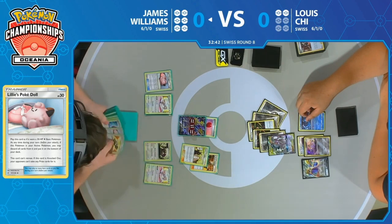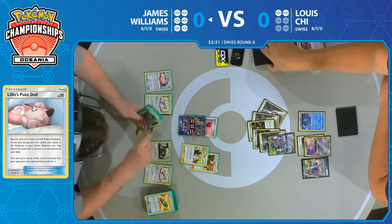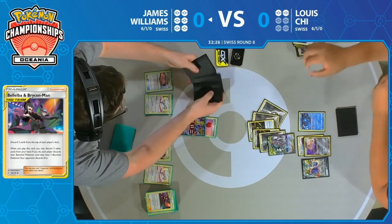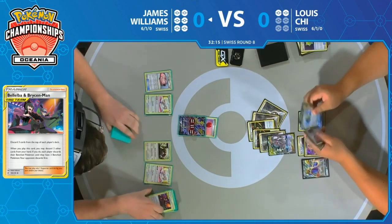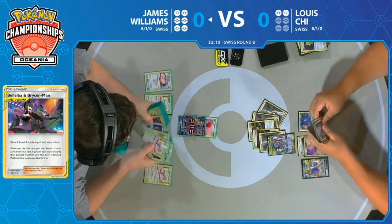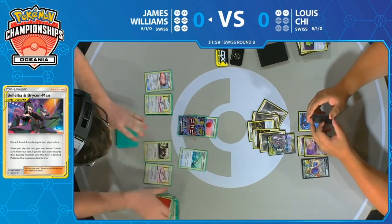James plays the Cynthia & Caitlin for the first effect to get back a supporter — and that's the Bellelba & Brycen-Man. I think there are three of those left in James' hand, so mill three here. Now there should be ten cards left in the deck. One move he could do is attack with the Mewtwo & Mew — it takes a hit, and you still have the Lily's Poke Doll on the bench to bring up from Fionn. So he can always buy that one extra turn. If he has the two Bellelba & Brycen-Man along with Lieutenant Surge, he could just close it out right there.